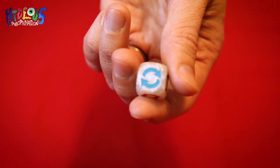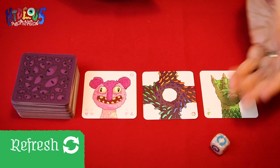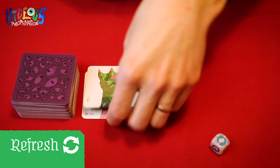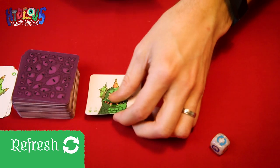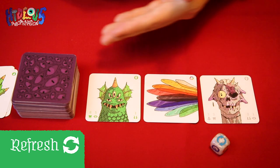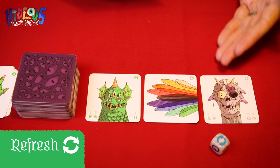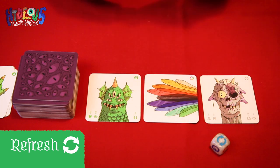Next up is this recycle symbol — the refresh icon. If a player rolls this, they should take all three tiles from the spare parts buffet and place them into the discard pile. They then replace them by dealing three new tiles from the top of the body part deck. They then proceed to draw as normal, taking either one of the three new tiles on offer or by taking a random one from the top of the deck and placing it into their hand.